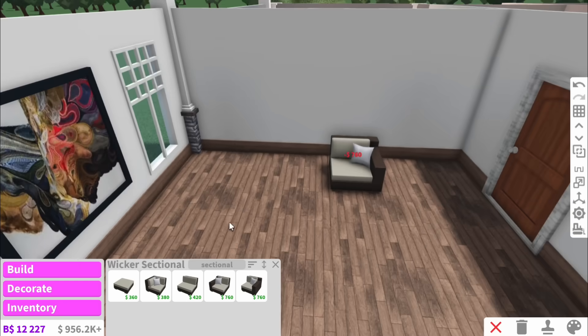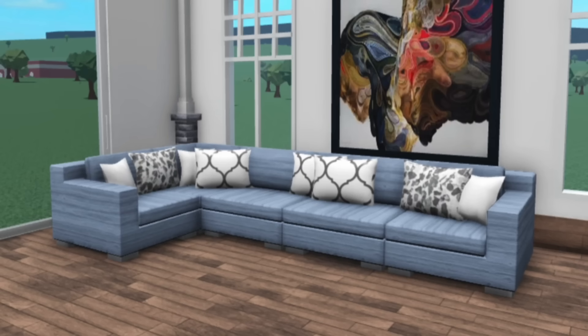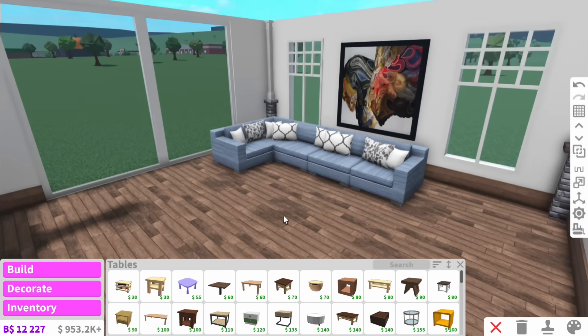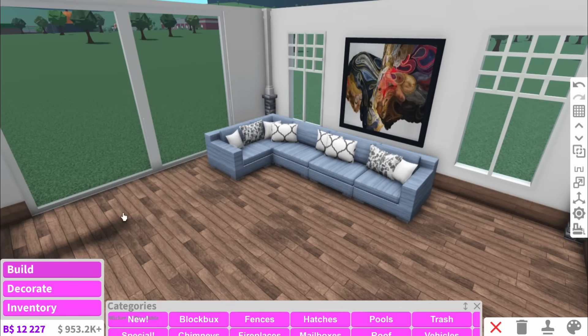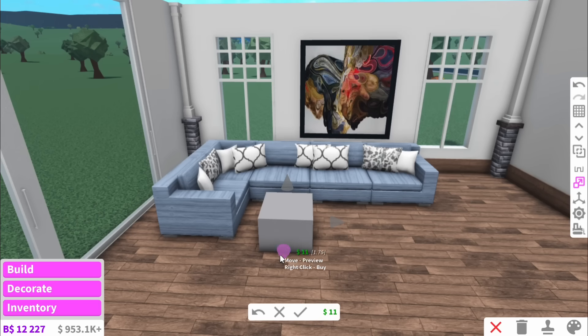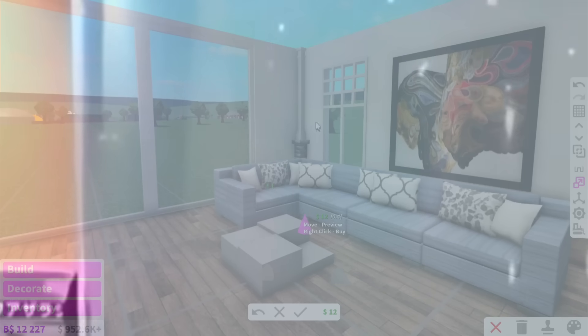I know this wicker chair is meant to be outdoor seating, but if we colour it right I'm sure it'll be fine. I'm zooming in on the coffee table right now — why is it just on the floor? Rather than using the wicker coffee table, we can make our very own. Trying to work out the dimensions of this, we can have them all at different levels.